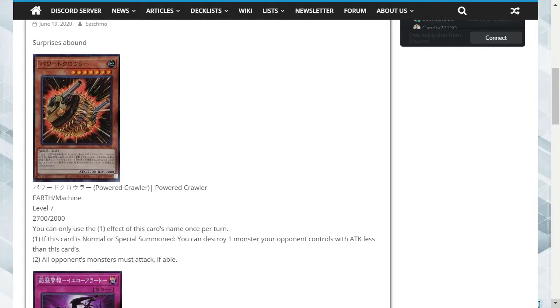The stat line is not bad, and summoning it is okay because its effect can activate whether it's normal or special summoned. Destroying a card is decent, although I don't like the fact that it has to be less than this card's attack, because you do have a few 3000-odd monsters out there — that tends to be the standard attack strength of typical boss monsters. So it might not be affecting anything on your opponent's field unless they've got a Link 2 monster or something like that.